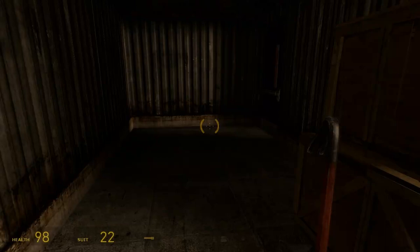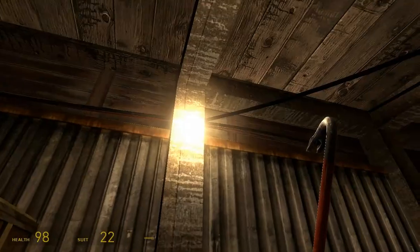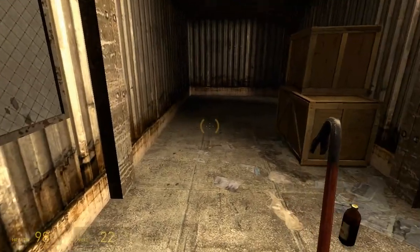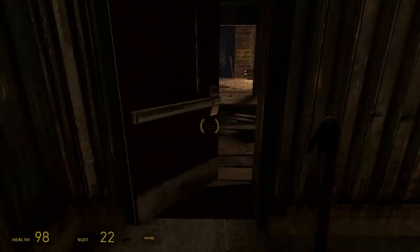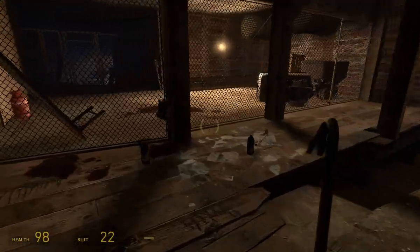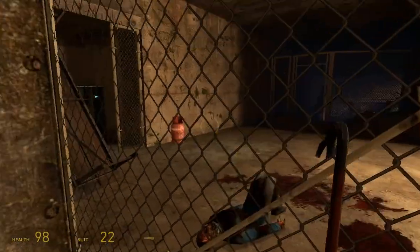Hello and welcome back to an architecture tour of Half-Life 2. I am Simon and we are near the beginning of Episode 2. We've been through a little bit of storytelling. Alyx has been critically injured and we are in a mine. The Vortigaunt has taken Alyx, or rescued her I guess.